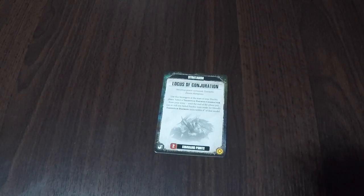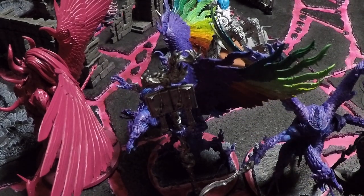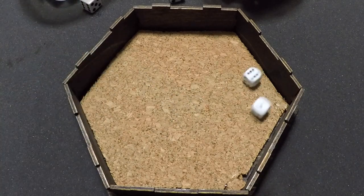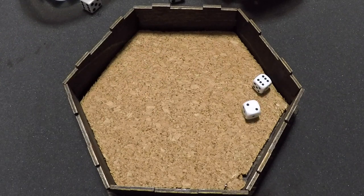Going into the Psychic Phase for Tzeentch Turn 1, Tzeentch uses the stratagem Locus of Conjuration for 2 command points (down to 7), targeting Kairos Fateweaver to allow rerolls of failed psychic tests for friendly Tzeentch Demon units within 6 inches. Kairos manifests Gaze of Fate with a 9; Mortarion attempts to deny but fails with an 8, so Tzeentch will have one free reroll this turn. Kairos then manifests Bolt of Change targeting the Chaos Land Raider with a 12 — impossible to deny — dealing D3 Mortal Wounds for 2, dropping the Land Raider from 16 to 14 wounds.